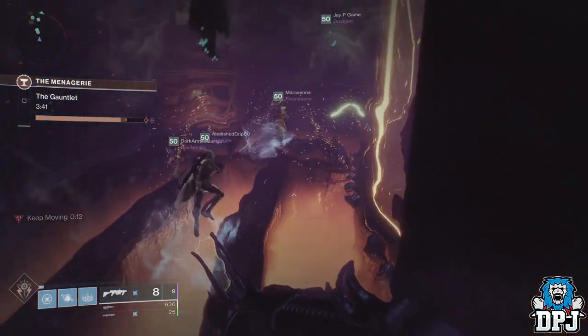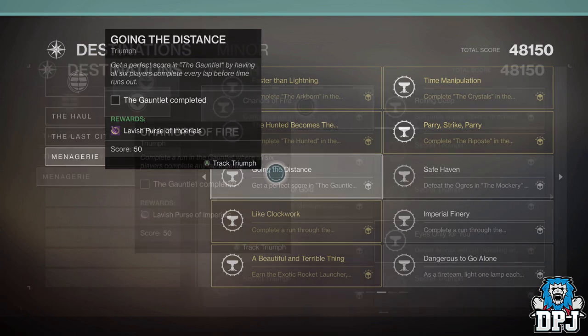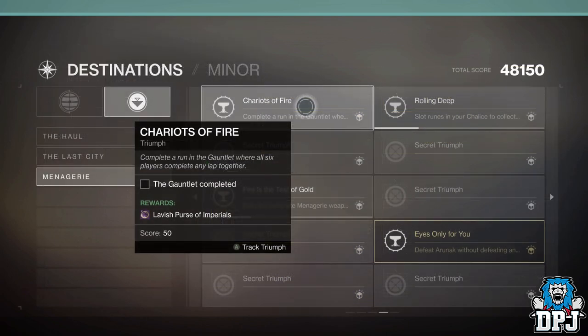There are two triumphs for this encounter. One is called Going the Distance — get a perfect score in the Gauntlet by having six players complete every lap before the time runs out. And then we have Chariots of Fire — complete a run of the Gauntlet where all six players complete any lap together. This exploit basically allows you to skip all that teamwork and nonsense, and literally gets you these triumphs in a matter of seconds.